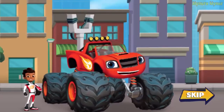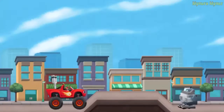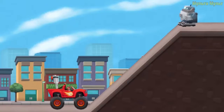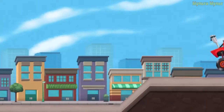Uh-oh, Crusher made some blocker bots to block us from getting to the tools. I know — the blocker bots don't work if they get wet. So let's turn me into a slingshot and blast them with water balloons. All right, I'm a super slingshot monster machine! We need to get past those blocker bots to get to Gabby's tools. Help me choose the right trajectory to launch the water balloon. Tap and hold down your finger on my slingshot, then move your finger up and down to choose the trajectory that will make the water balloon hit the blocker bot. If we have the right trajectory, lift your finger to launch. Ready, set, let's get those blocker bots wet.